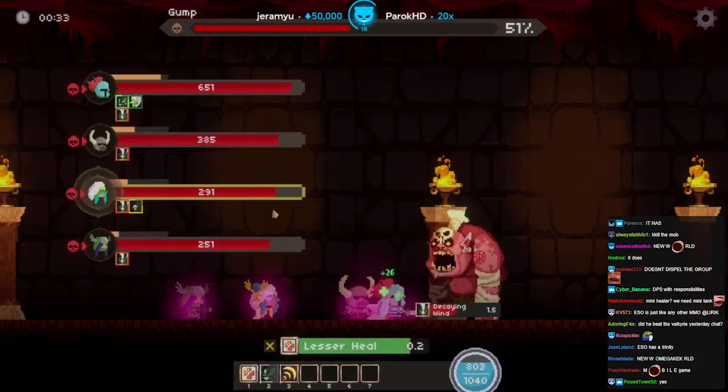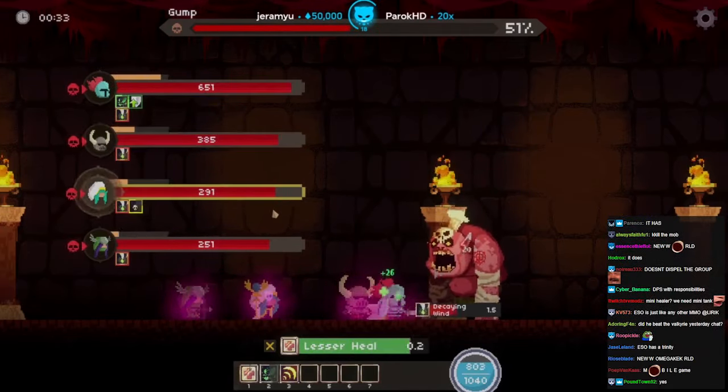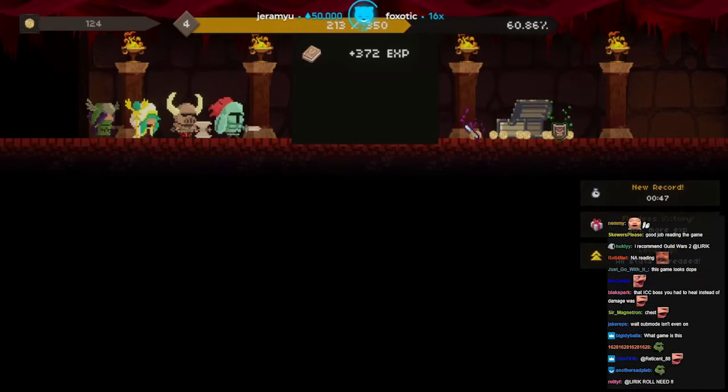In BC I played a dwarf priest. Whoa — Negate! Removes one buff/status effect from the current enemy. Holy shit, I got offensive stuff. I'm not sure if he had a buff. Nice. I mean I healed as disc, but I'm talking about like actual progression raiding type shit. Plus 11 heal power, plus 44 healer physical damage, plus 4 party physical damage.